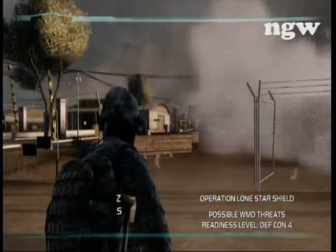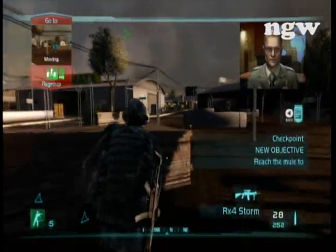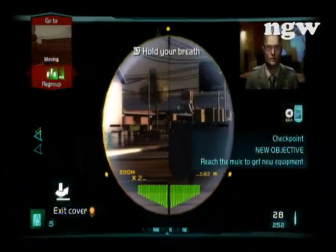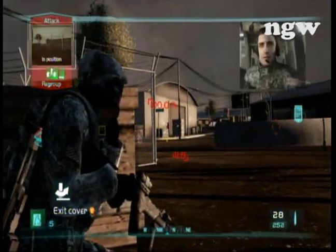So this mission starts off pretty quickly — it's mission 4 for Ghost Recon 2. You want to start by sending your guys to cover against that box behind you and putting them in attack mode, because there's quite a few guys in this section and it's pretty easy to get shot.